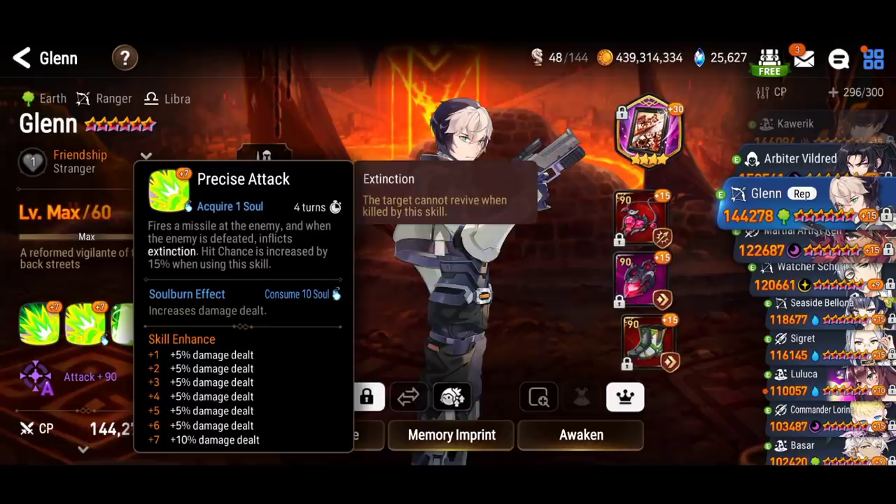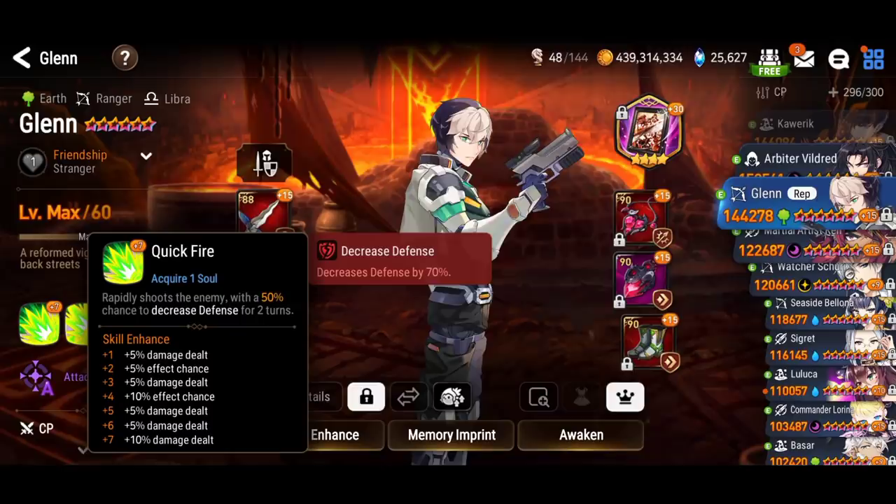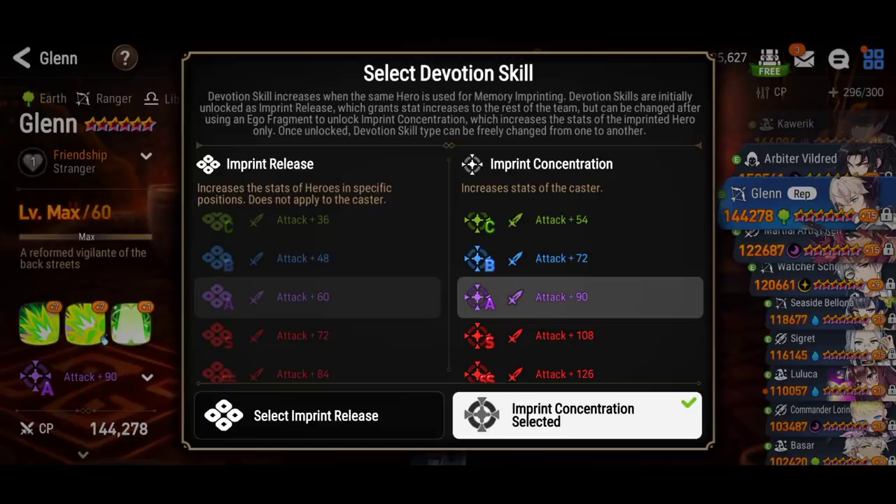And then you got defense break on skill number one. His kit is so good. You want to squeeze an extra bit of damage, turn on his imprint concentration for some flat attack. Now let me show you guys his stats and his gear.